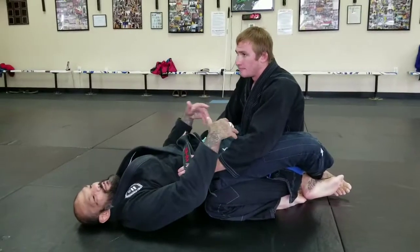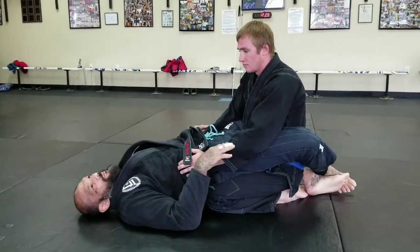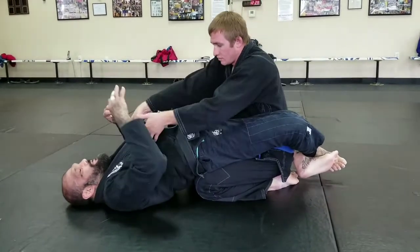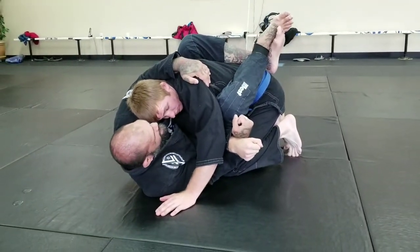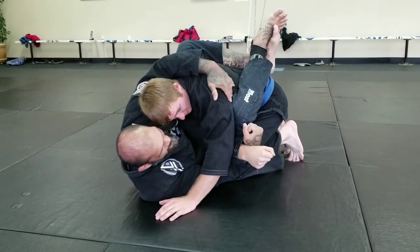That gives me power to use my core to bring him down, because we need that so our backs don't fly on the mat — we're only using our legs. Same thing: he's grabbing here, I come underneath, I break the grip, and I drive under his armpit.